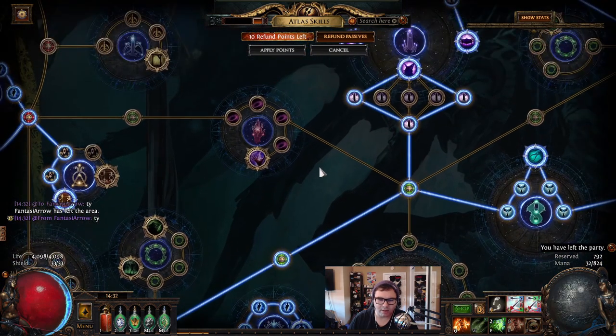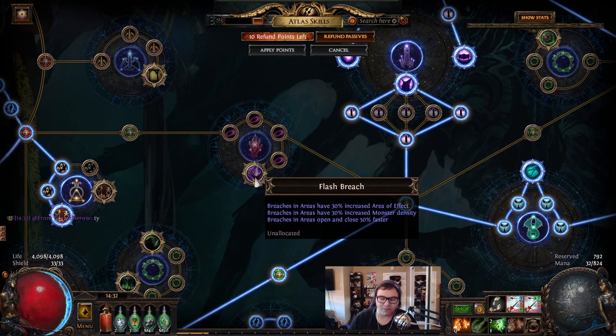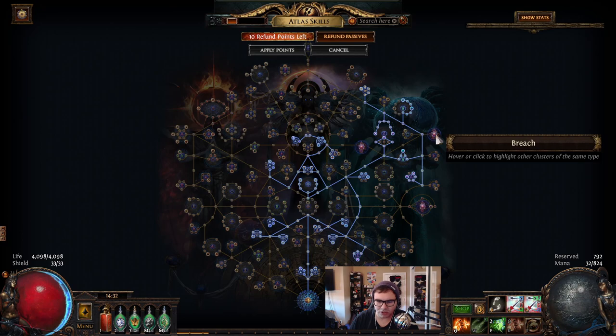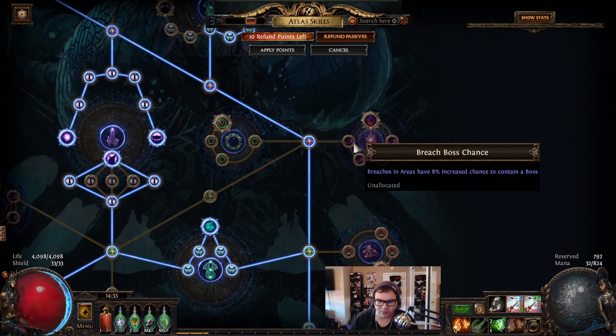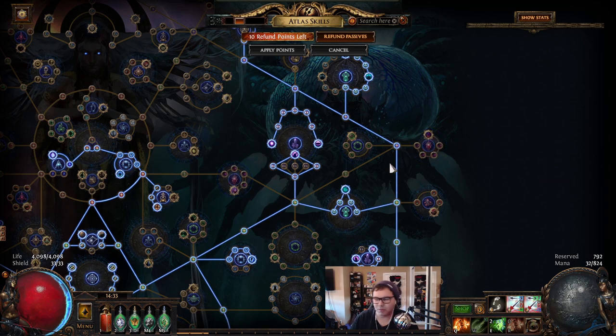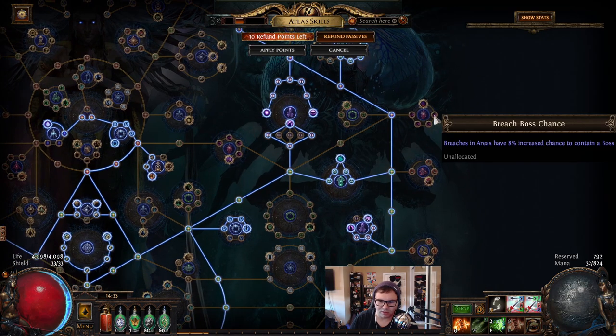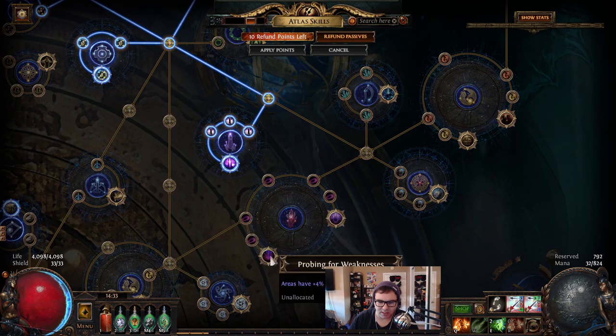I did respec this because I started playing a bit afterwards and wanted to try other things. I did have Flash Breach specced while running all 100 maps. Flash Breach is pretty much necessary if you have any breach investment - this is the best breach node. If you had to take one node it's definitely this one. There are other decent breach nodes that are pretty close. Because bosses don't spawn that often unless you have heavy investment, taking this wheel to get a raw breachstone is pretty okay.